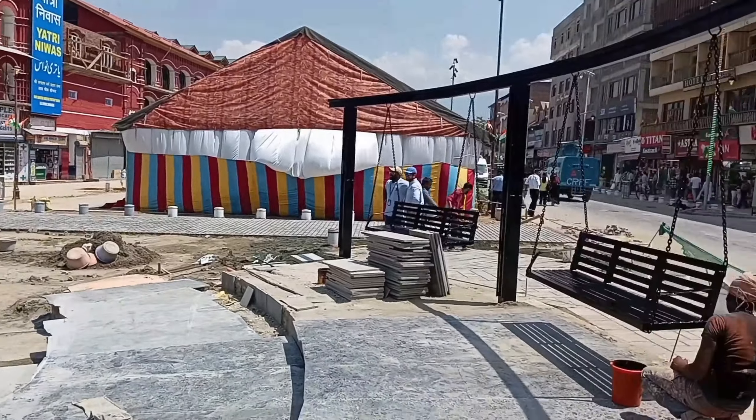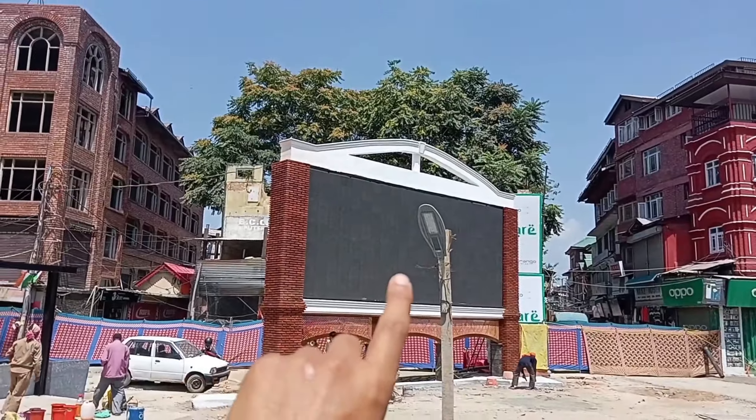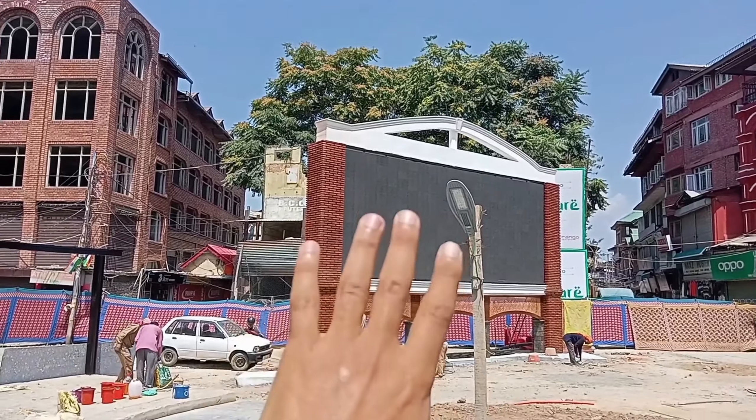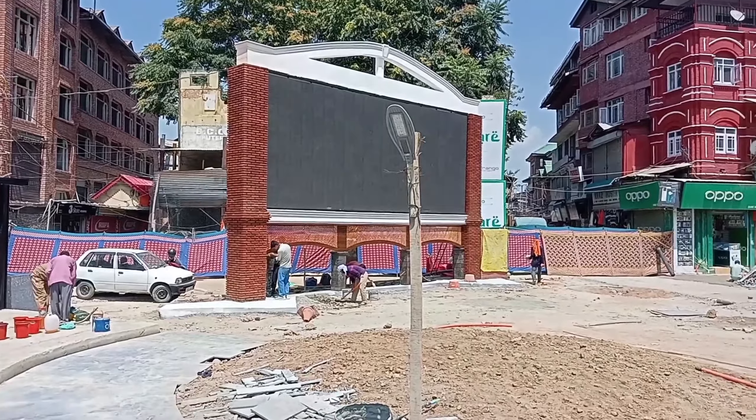Toh guys, dekhe jaise ki Lal Chowk ka kaam chal raha hai — bade zor-shor se kaam chal raha hai. Yahan par painting ho rahi hai, benches banaaye hue hain logon ke baithne ke liye. Yahan par main aapko dikhana chahta hoon — yeh J&K ki sabse badi screen hai jo install ki hui hai Lal Chowk ke paas.